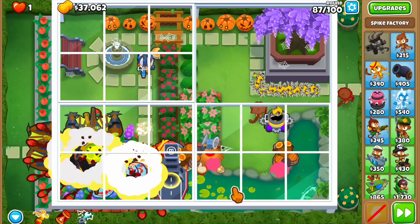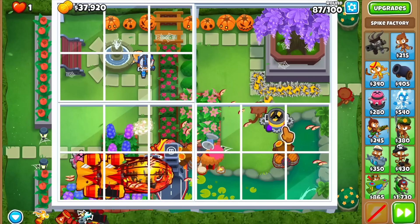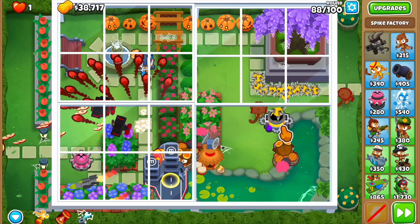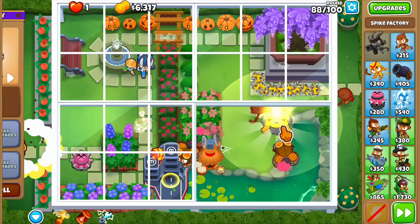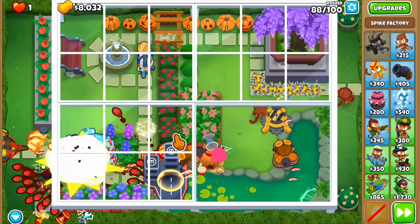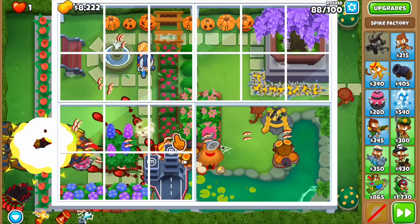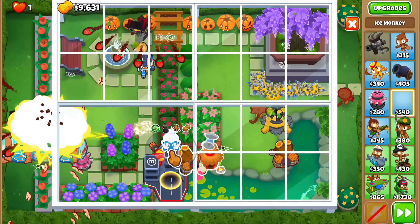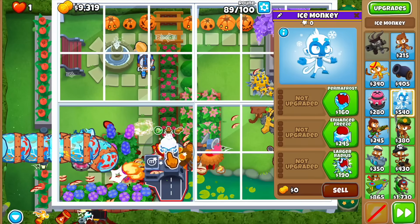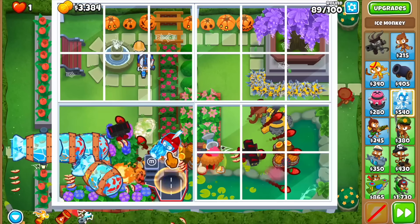The panel opens on the bottom right so we can finally get the perma spike — if we leak something at least it won't be the end of the game. Let me get the perma spike now. Around round 88 I'm thinking about buying an icicle impale or balloon impact. Let's go for the icicle impale — it's going to take the alchemist buff. Maybe the alchemist should have been a 4-0-1, but let's go for the icicle impale to keep all these bloons in place.